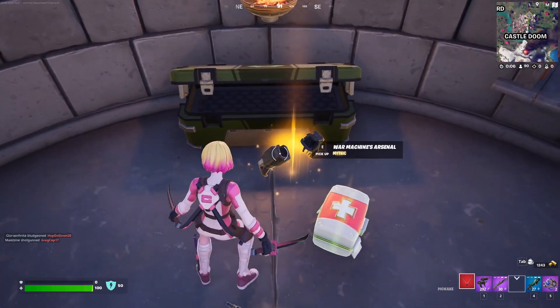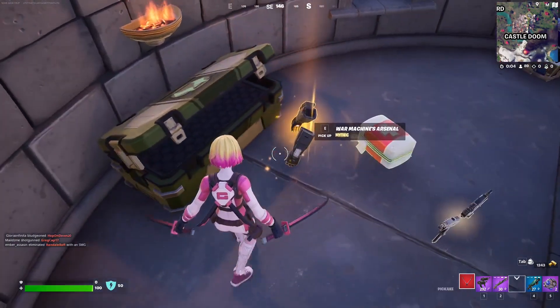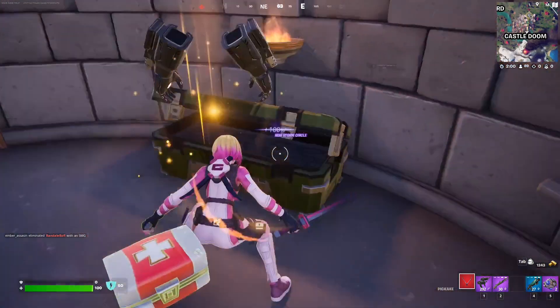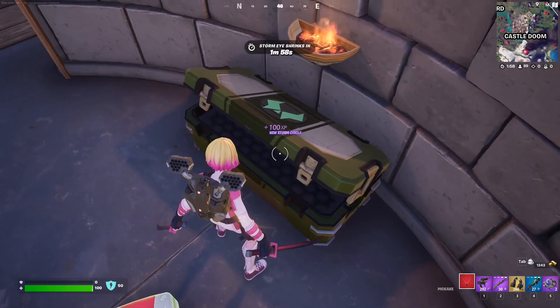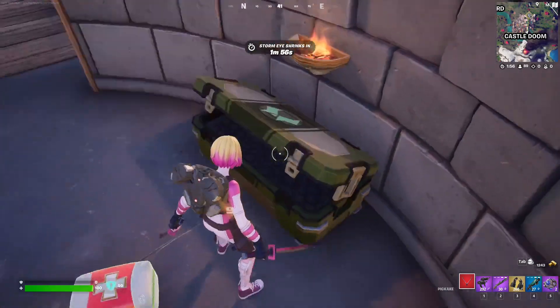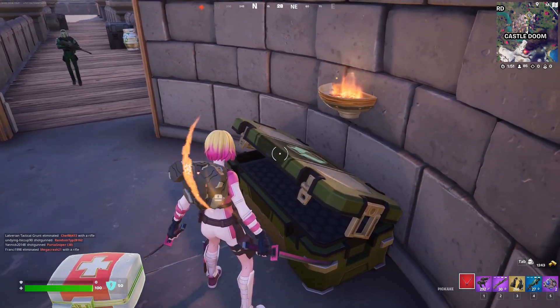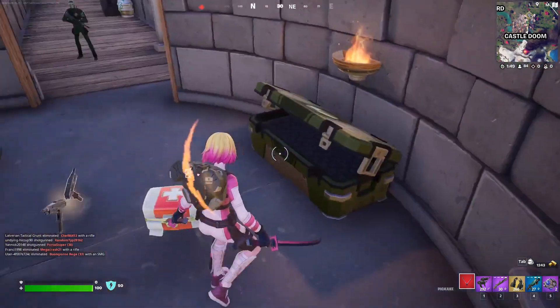For this quest, you have to eliminate opponents with War Machine's arsenal. We need to eliminate 5 in total, and this is what this mythic weapon looks like. It's a weapon that you can get from Dr. Doom slash Avenger's chests. If you want to know where all of these spawn, I already made a video on the channel — just search 'all Dr. Doom slash Avenger's chest locations' and you'll find it.